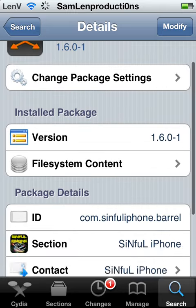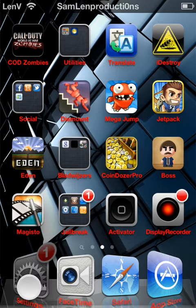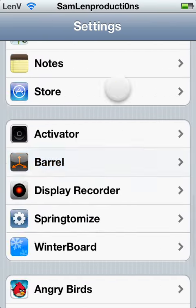After you download this, you get to the settings, and do the barrel in your settings.